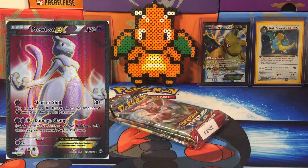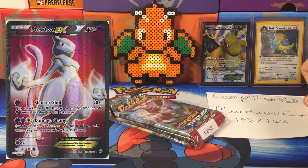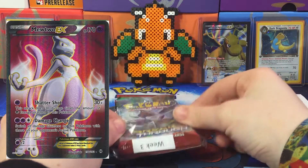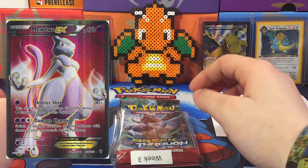It gets really confusing when it comes to Breakthrough because there are so many Mewtwos. We just wanted to clarify that we're going with the red background full art Mewtwo with the Damage Change ability — that is our pick this week. If we do pull it, we get five extra points.